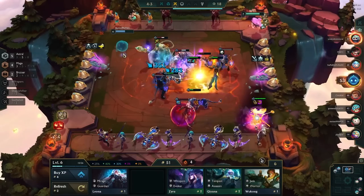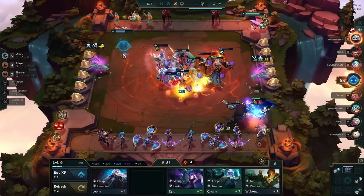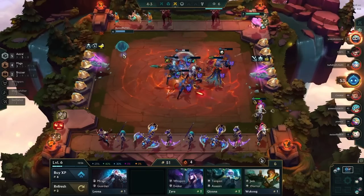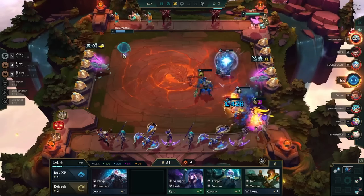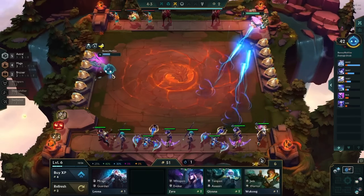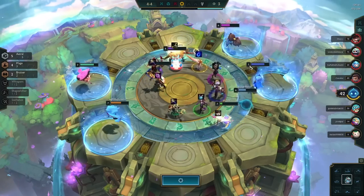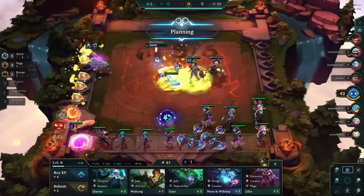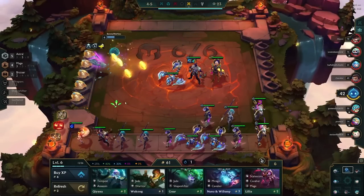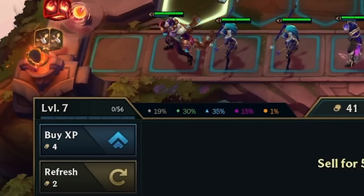Our Lux is not hitting that hard because she's just not three-starred yet. We have six copies of Lux right now and need nine to get her to three-star. Each time you upgrade your astral units you get improved astral orbs. This carousel is super important because we get Zoe — remember I was talking about her before — and our team just got infinitely better once we can put her in.